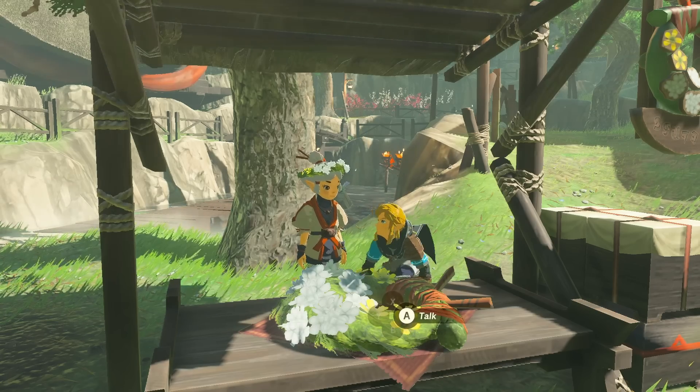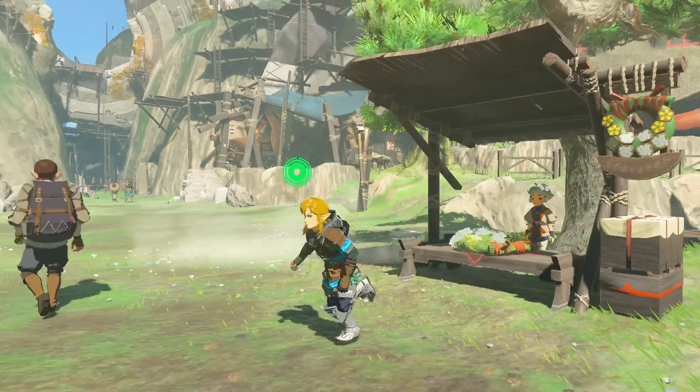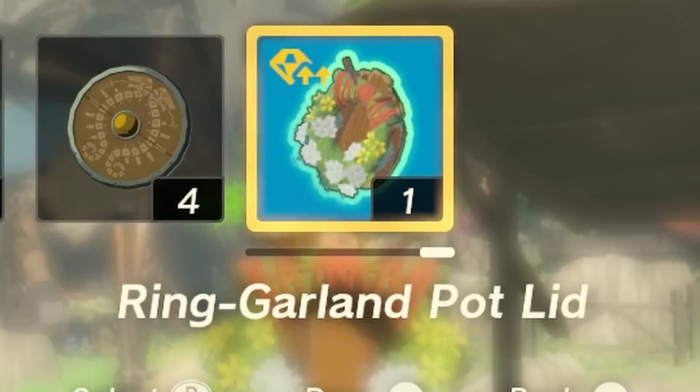Ring Garland — these are found at Kakariko and are sold by Koko for only five rupees, but trying to fuse one before buying just gets her to ask you to buy them. Behold: Ring Garland Potlid.